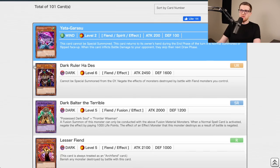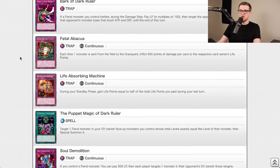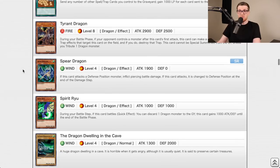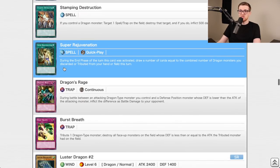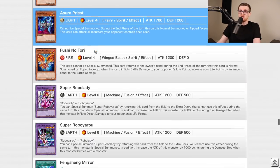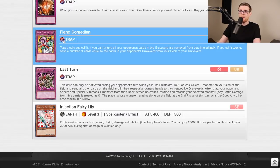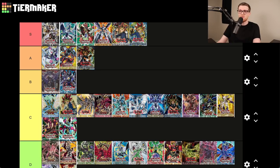Legacy of Darkness introduced the Spirit monsters with Yata-Garasu, plus dark Balter, Reinforcement of the Army — which I believe first debuts here — Marauding Captain, Ryu Senshi, Exiled Force — cards that saw play for years. Tyrant Dragon, Spear Dragon, Fiend Skull Dragon for Metamorphosis, Super Rejuvenation, Fiber Jar, Twin-Headed Behemoth, Asura Priest, Creature Swap, Royal Oppression, Bottomless Trap Hole, Last Turn. A tier.